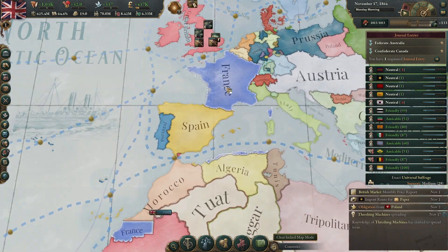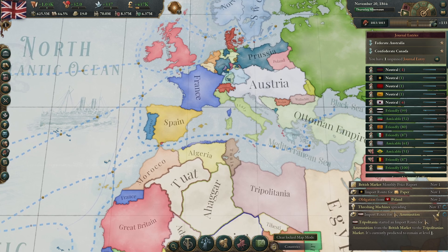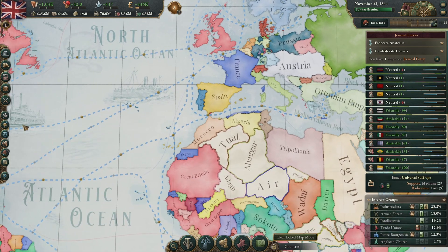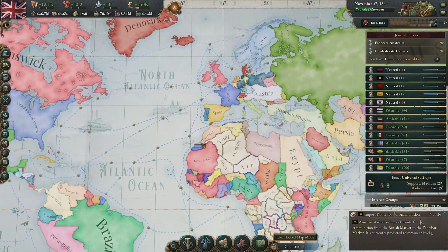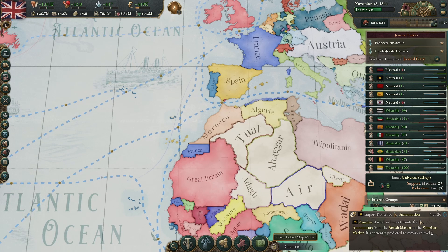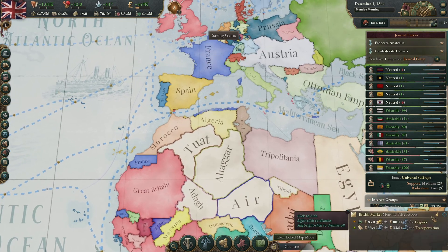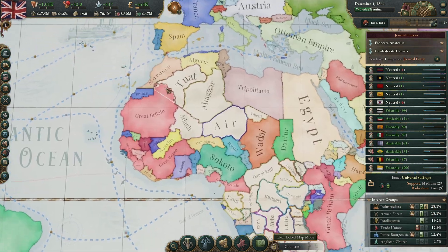We could accumulate tons of infamy just by demanding tiny bits of French overseas territory. I really think there needs to be a technology in tier three or four that considerably reduces infamy cost when taking unincorporated states — especially from rivals. It feels like we should be able to take more than just a handful of territory in one war.